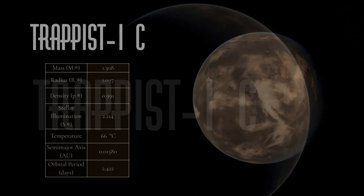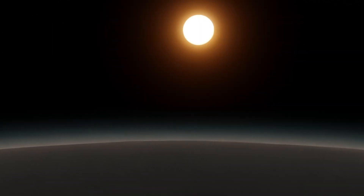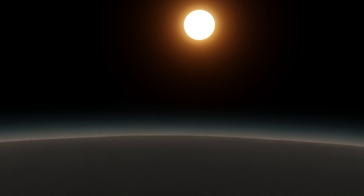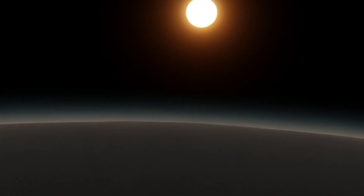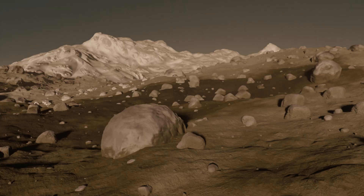TRAPPIST-1c is gonna be the boring one. Based on the web data, it is very similar to TRAPPIST-1b — barren rock, no atmosphere. However, some follow-up studies suggest that TRAPPIST-1c has a very thin oxygen atmosphere, but that's still up for debate at this point. Despite how similar Planet C is to Planet B, I wanted to make it somewhat distinct from its inner neighbor. So TRAPPIST-1c is the boring one: barren rock, thin atmosphere, some plateaus scattered all over the place, but that's about it.